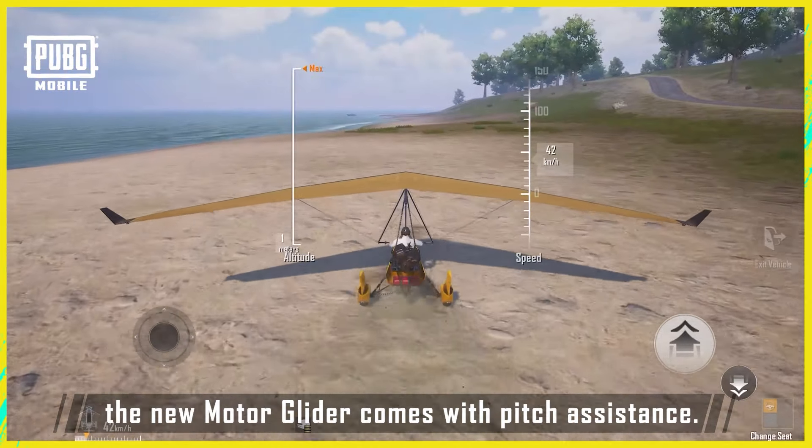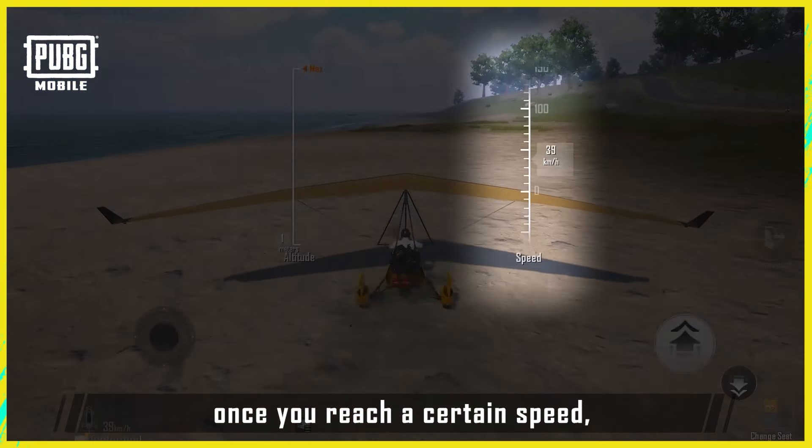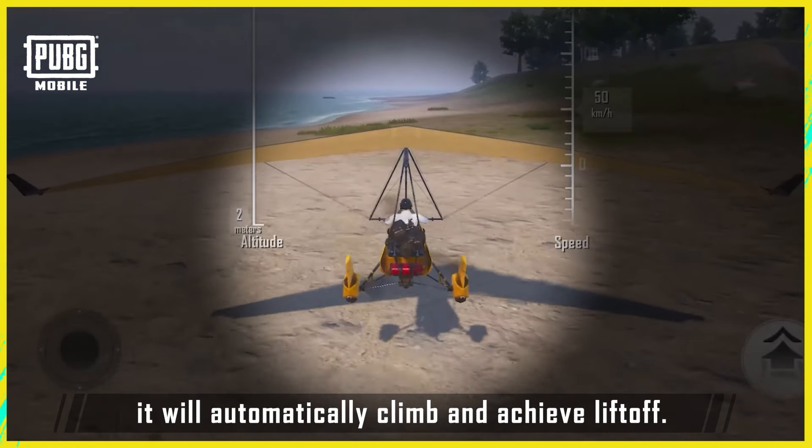First, the new motor glider comes with pitch assistance. What this means is that during takeoff, once you reach a certain speed, it will automatically climb and achieve liftoff.